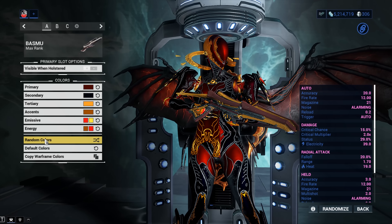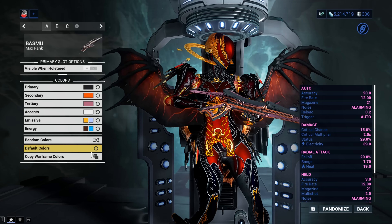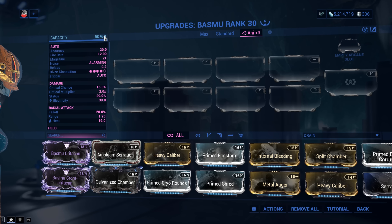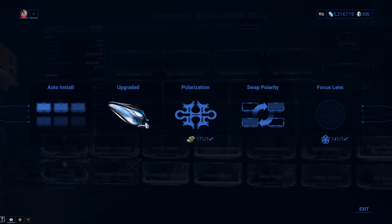It's cooler than the Acceltra because it has that cool alternate fire mode. Too bad it looks like this — you can't put a skin on it, which is horrible. Like most sentient things, it's got that weird texture on top. But enough about cosmetics, let's get back to the actual stats. Mod capacity: 60 out of 60. Yours might have only 30 out of 30 — jump into the Arsenal and plug in an Orokin Catalyst. This will double your mod capacity and it's 100% worth it on the Bassmu.